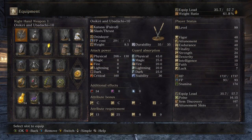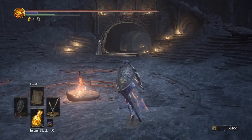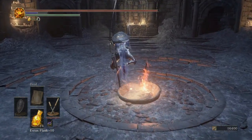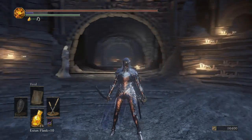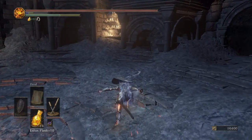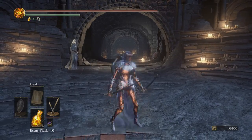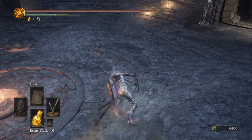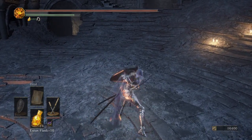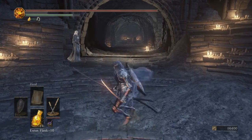Let's get into the actual build. I've been using the Onikiri and Ubadachi blades. The special attack is the coolest I've seen — it reminds me of Hoshimitsu from Soul Calibur — but that's not really why I use them, because the attack really sucks. People can just stun you out of the air. What I really like is the R1 because it's really hard to miss, and I also like the R2 charge into the wide slash.